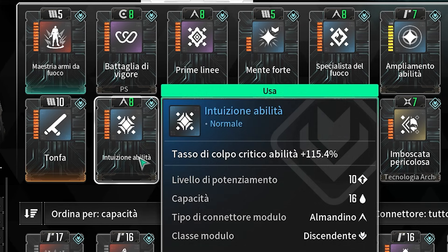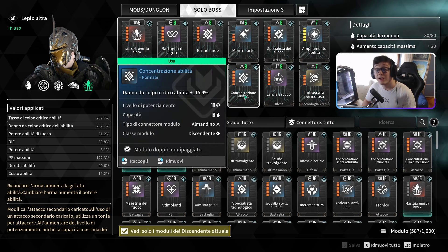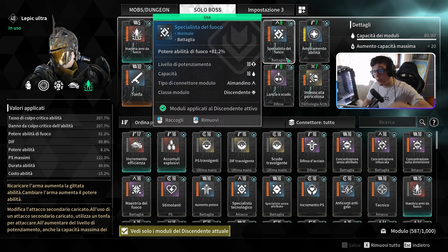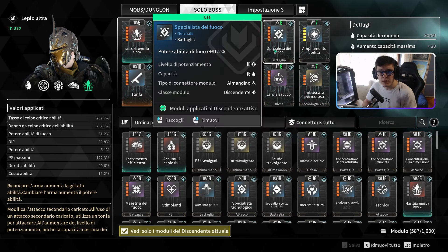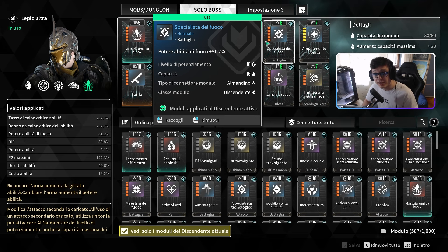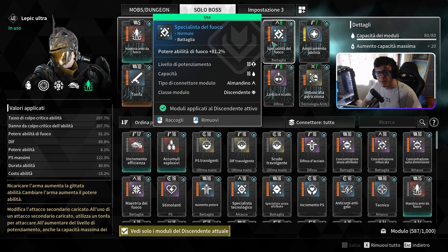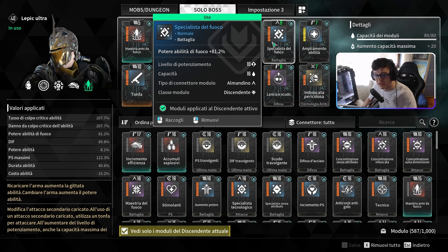Il pacchetto di moduli che dovete assolutamente avere è: Intuizione abilità (tasso di abilità critico), Bisogno di emergenza (tasso del danno critico), Concertazione di abilità (danno critico), Prime linee (danno critico), e poi Specializzazione di fuoco anziché Aumento di potere. Perché il potere di fuoco è più alto e punta ad avere potere abilità a fuoco: mentre il potere abilità boosta il danno all'impatto, il potere di fuoco aumenta il danno delle pallette che bruciano i nemici nel tempo.